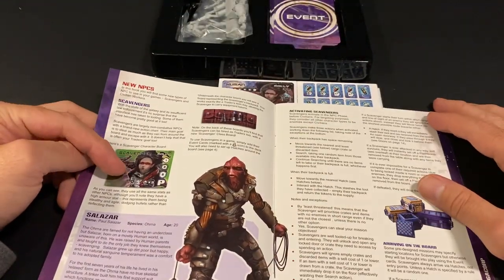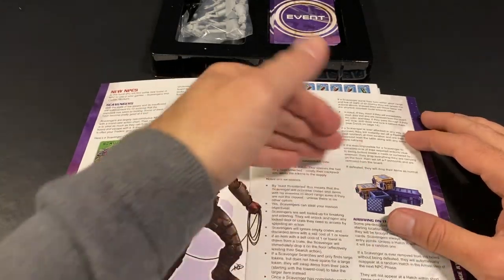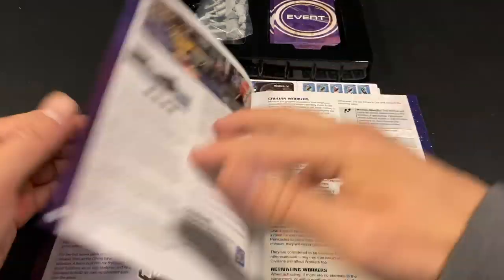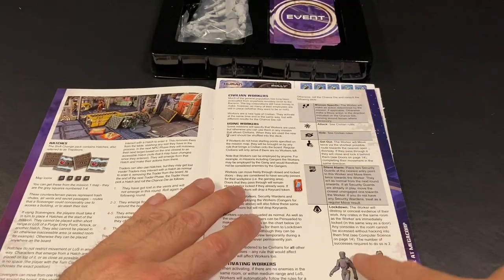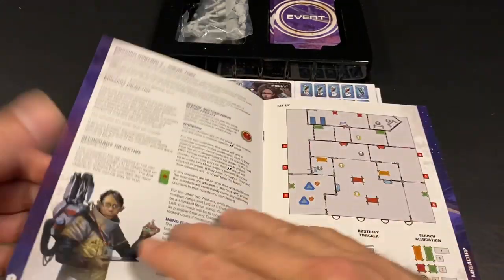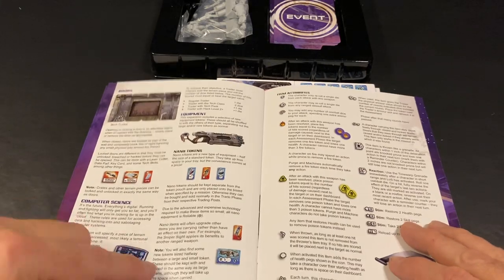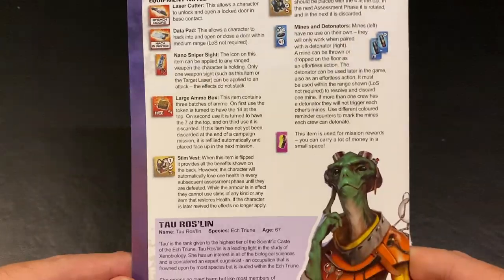The booklet tells you everything you need about using the scavengers as NPCs. When it's their activation, you don't roll a d6 to determine what they do — they have a flow chart depending on how close they are to loot. They want to avoid danger but get the most loot, and once they get loot they'll want to take it back to a safe space. The civilian workers will roll the civilian d6 to determine what they're going to do. You also get three missions that focus on the scavengers and the workers, vocational skills for the workers, and extra rules about using computers, doors, equipment, and new icons and equipment you'll encounter.